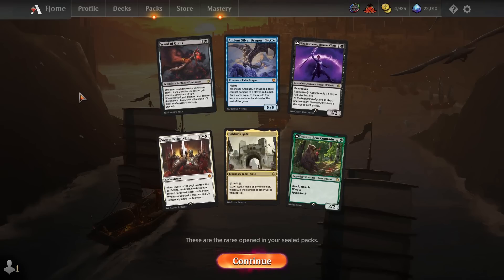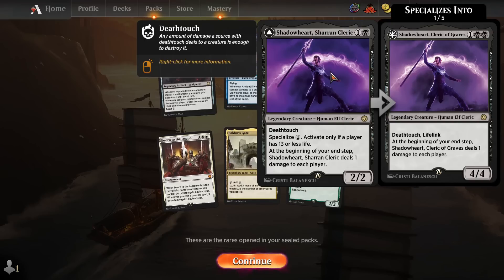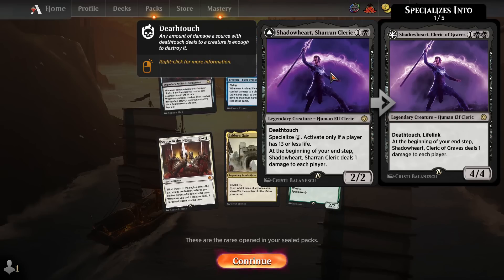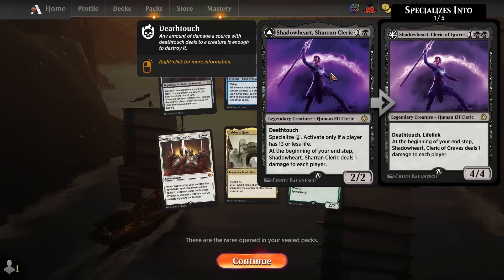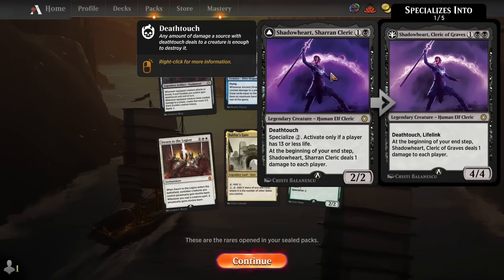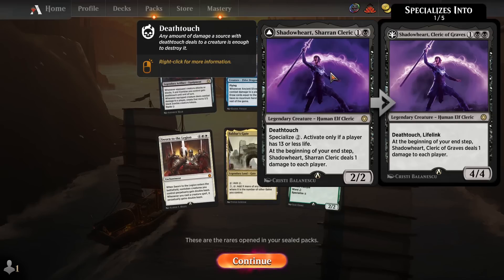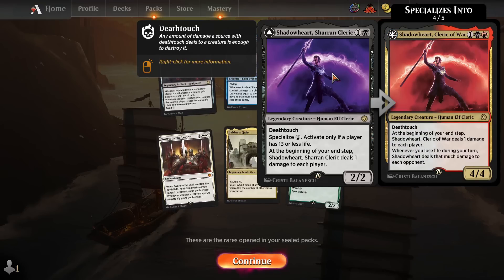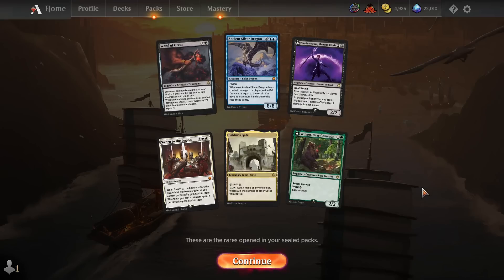It looks like we've opened up some very powerful rares. The two best rares are Shadowheart, Sharan Cleric — a 2-mana 2/2 with Death Touch that specializes for only 2, though you need someone to be at 13 or less life. Specialize is one of the new Alchemy exclusive mechanics where you spend the specialized mana cost, discard a card at sorcery speed to flip this card into a version based on whatever color card you discard. The black version turns it into a 4/4 Death Touch lifelinker — Shadowheart is incredibly powerful.